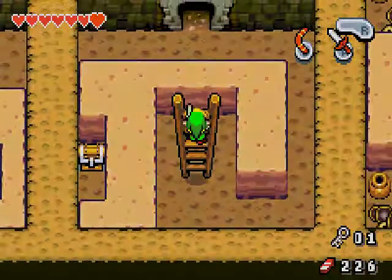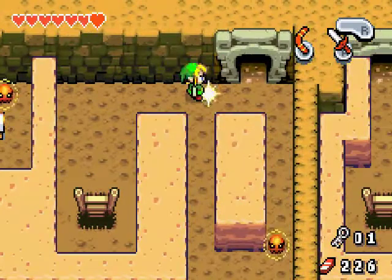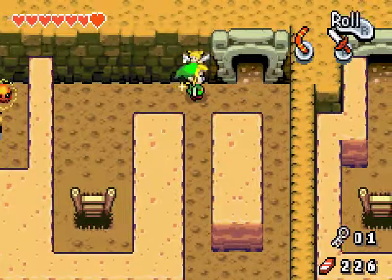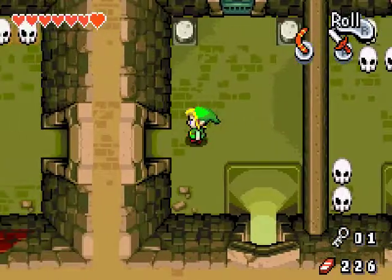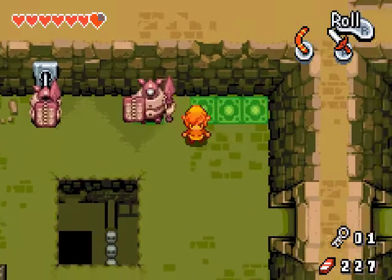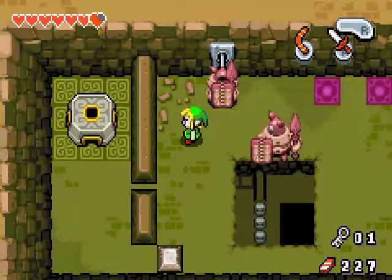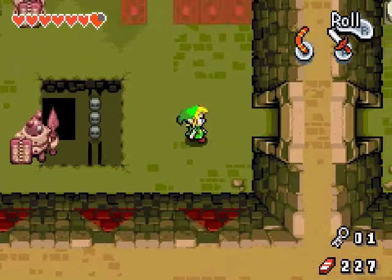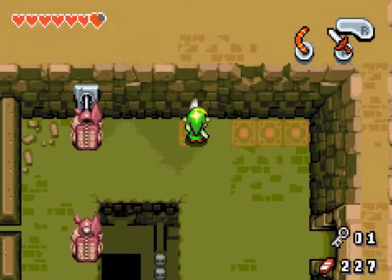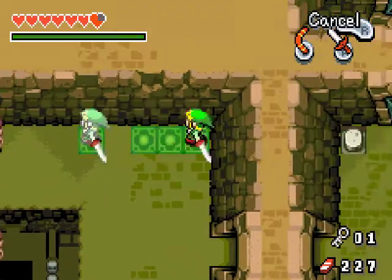But until then, we'll be climbing some ladders. Man, you spiky choo-choos are annoying! Come to me, fairy! Thank you! Now in this room, I don't even need to kill you! Just chase me! Chase me! There we go! Now he's out of the way and we can just walk on over.